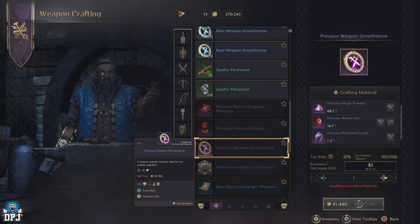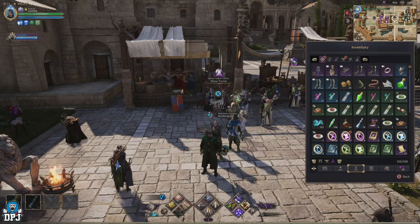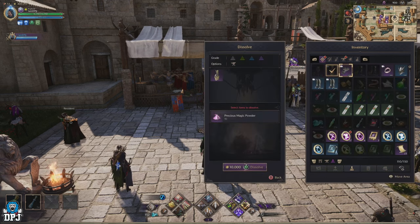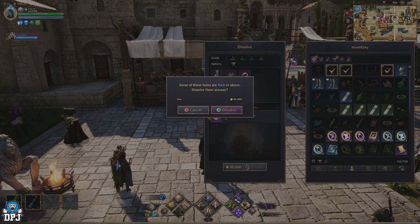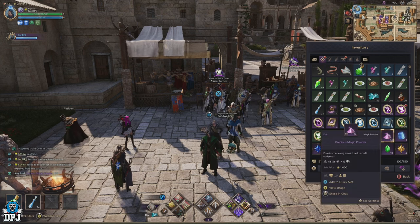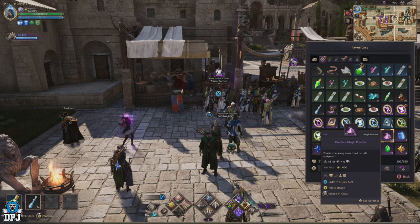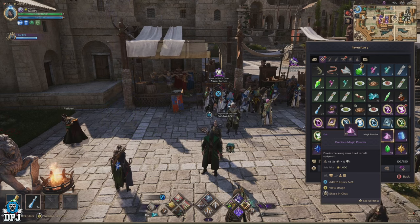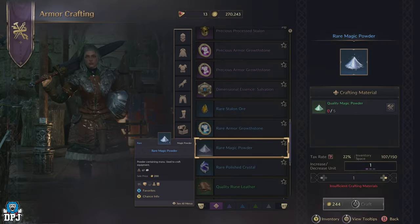First and foremost we'll check out precious magic powder. This is probably the main ingredient here and getting these is quite easy. The first way to get plenty is to dissolve those epic pieces or any armor piece that you do not need — and I mean you can also get these from different weapons and accessories too. Anything you do not need, dissolve it and you'll get precious magic powder. Weapons will give you 20 magic powder and armor will give you 10, depending on the rarity of the item you dismantle. If it's epic, upon dissolving you get 20 precious magic powder.